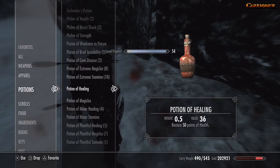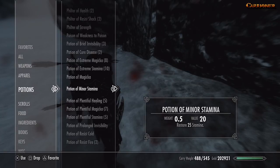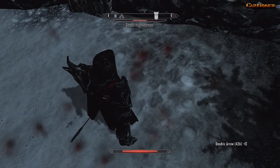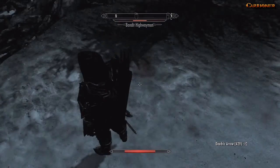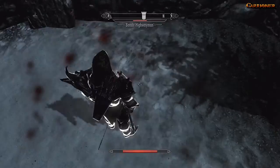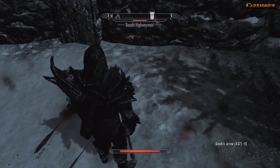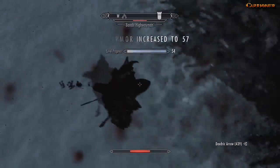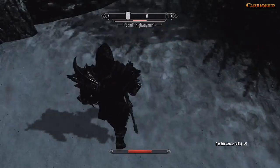To show you how fast and easy it is, I will fast forward this video to the end. Some will say that the best way is to give one arrow to your housecarl or other character that is following you, but in my trick what you need to do is to shoot an enemy that is using a bow with any arrow that you want to farm.